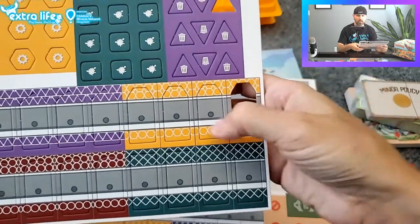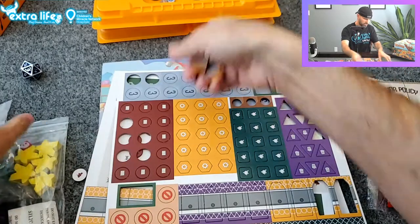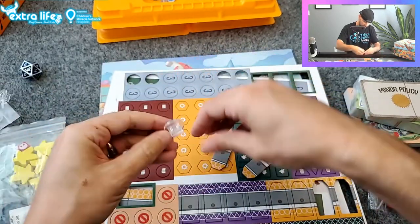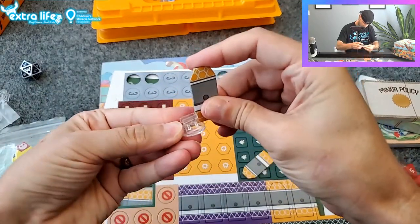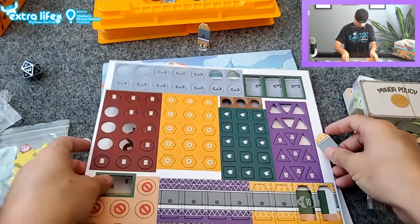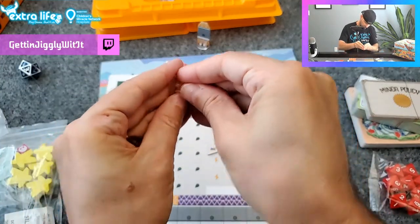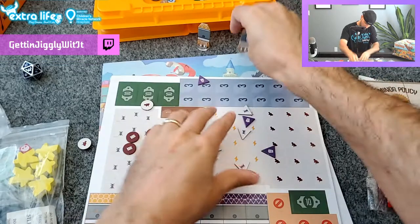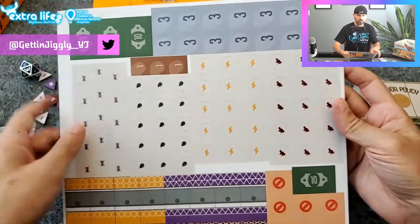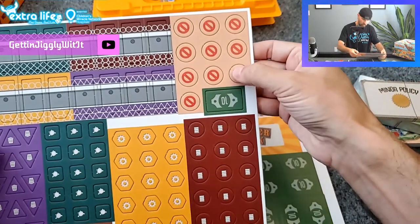And then these are the concessions where you buy things — these are the ticket booths, the ticket windows to go into the ride. They slide in here. So those are that one. From the second punch sheet we get a bunch more currency, more hazards, more ticket windows, and more stop signs.